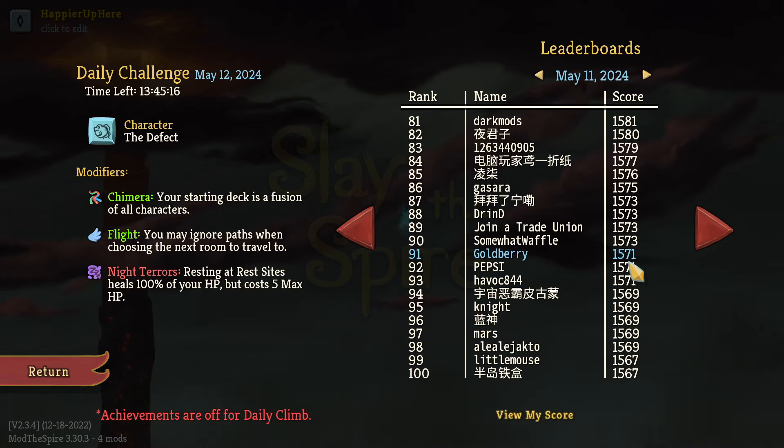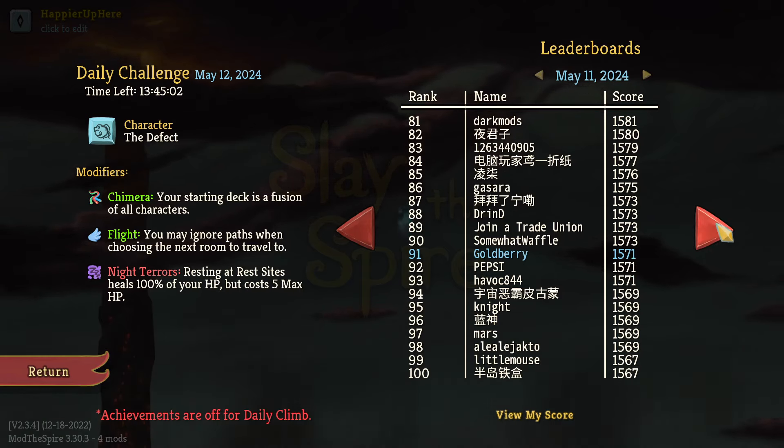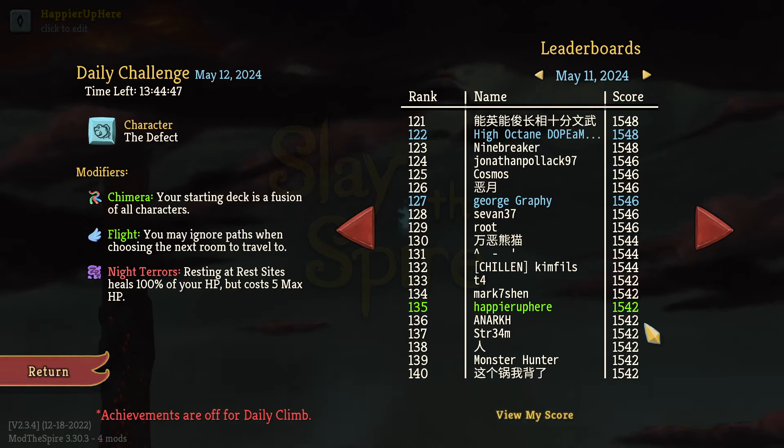Goldberry perfected 11 of 12 elites and all the bosses — pretty good. Then Steven with 1567, Rado with 1540, Dopamine with 1548, George with 1546, and I ended up with 1542. I just missed the I Like Shiny modifier — I perfected nine of 12 elites, all the bosses, got overkill, combo, and the Light Speed modifier, plus Stuffed.